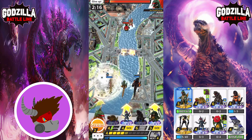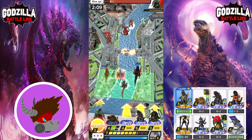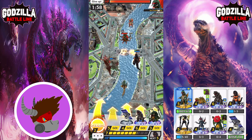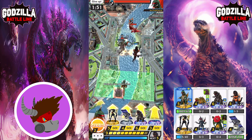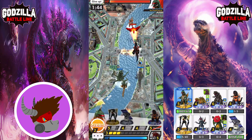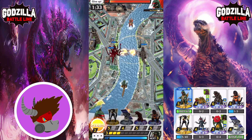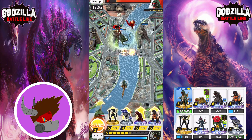Anyways, we do have a decent thing going on here. I'm going to DT my Kamada-kun away. I'm not really that worried about it. And as long as we get him, it's okay. And we did. So again, not too worried about it. I'm going to drop the GMK Godzilla to help deal with the Fire Rodan. And we'll drop our Gigan. Have some fun. Looks like he's going to drop Gigan to deal with our GMK Godzilla — that looks to be his plan.